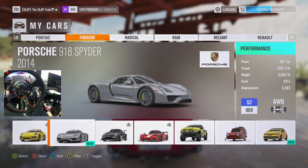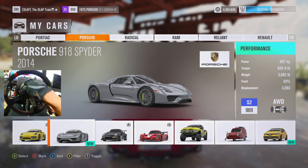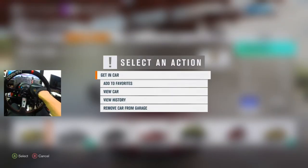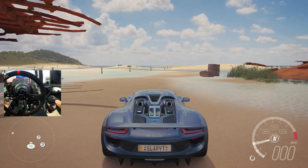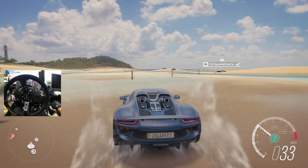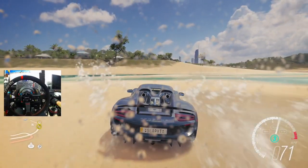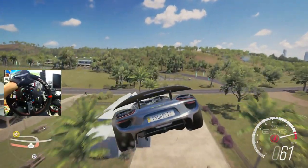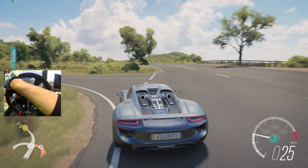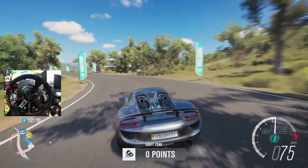887 horsepower, V8 4.6 liter, all-wheel drive. This thing is about to haul some ass — I'm definitely excited to drive this thing. $850,000 to buy this right off the car lot, which is pretty crazy. That's a lot of money for a Porsche — you got to be making it to drive this thing. But we're going to jump it though, just because it's Horizon. Oh shit — definitely was not the best idea to be jumping a 918.